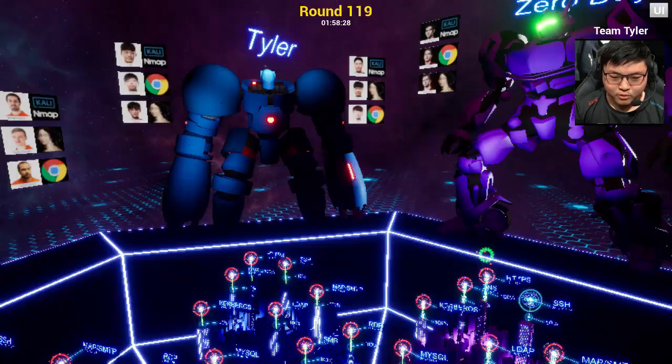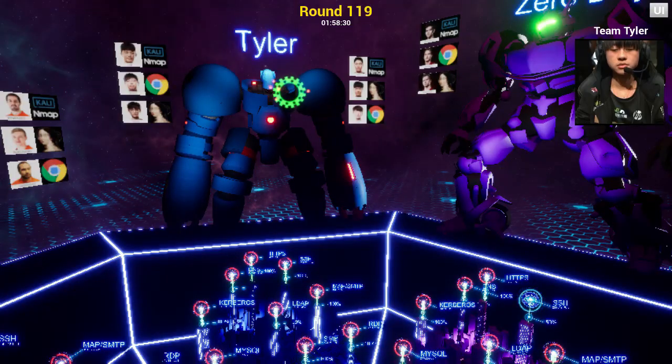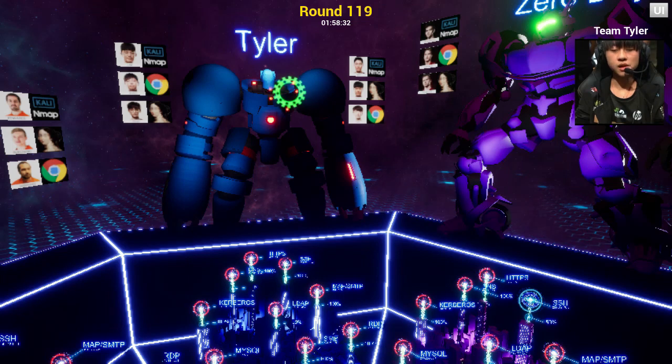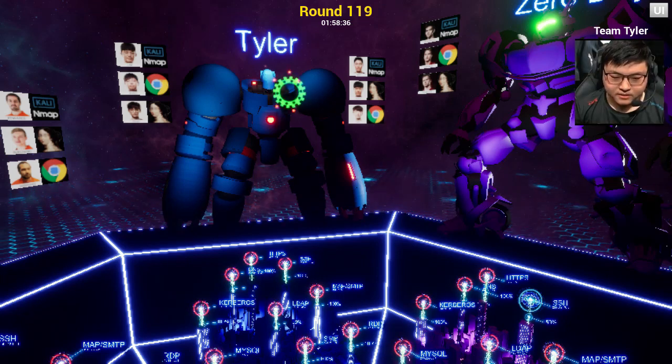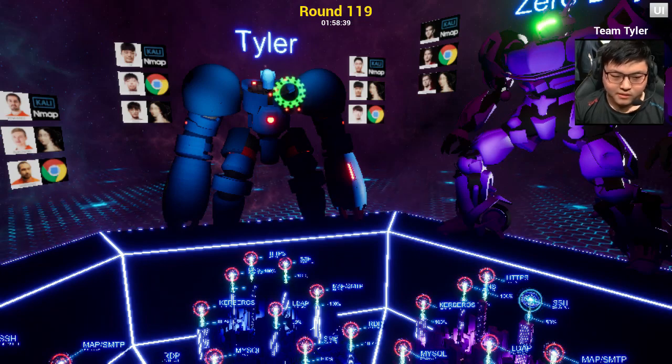This was a really difficult to detect exploit. Check this out — those red dots circling that patch indicate that it has a back door. If any other team takes that patch, they'll be opening themselves up for attack. Brilliant move by Zero Day.